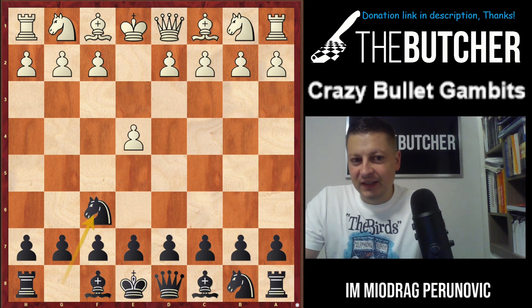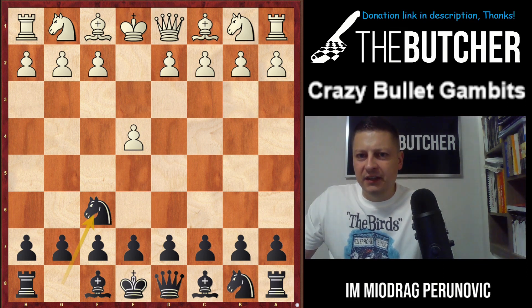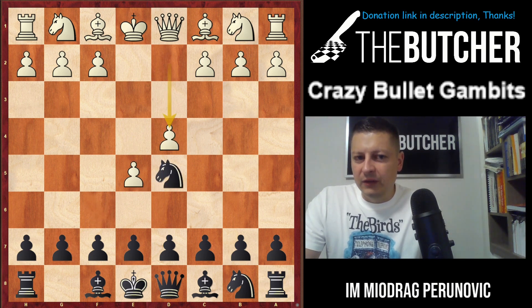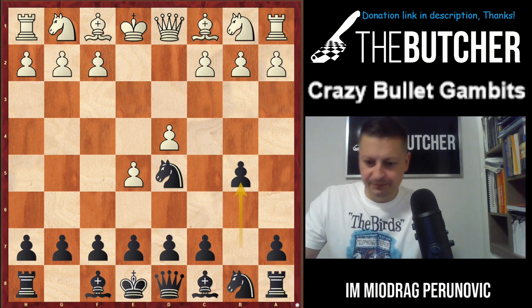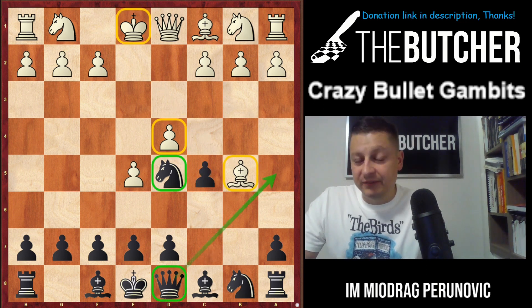So what is it all about? e4, Knight f6 — the Alekhine Opening. We all know that statistically in about 80% of games, the main answer is d5 and then e5. So after d4, b5 — can you believe it? White just sacrifices the pawn on b5. It looks like he's just giving it away. Black takes it, and then boom — c5! Black sacrifices, breaks into the center, and wants to play Queen a5 check.